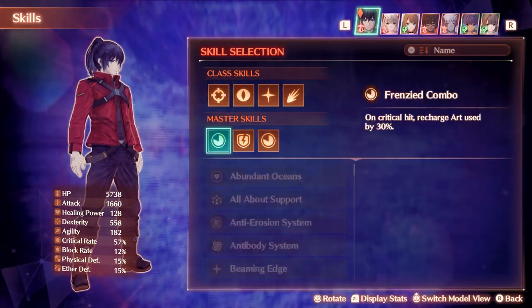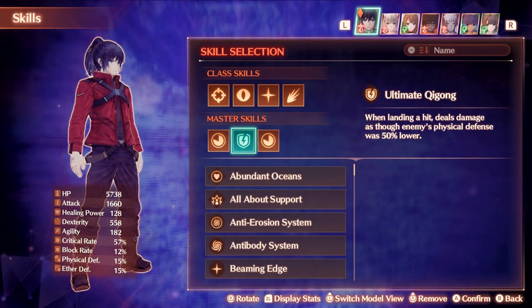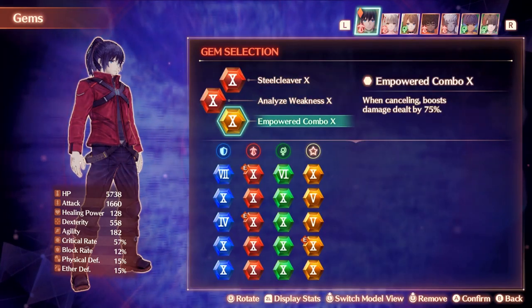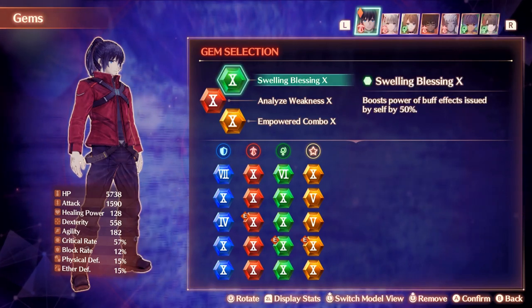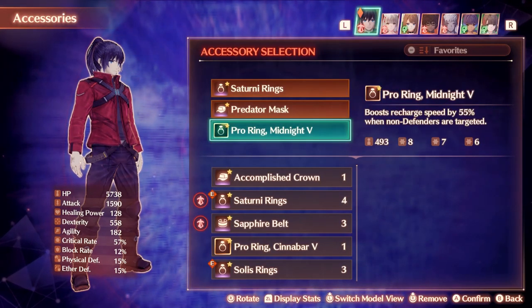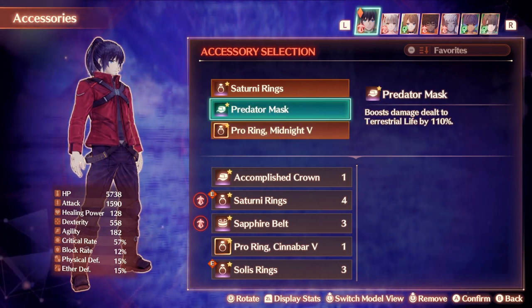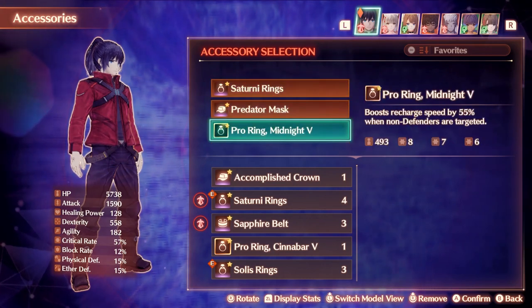For skills, we've got Frenzied Combo and Protector's Pride as usual, and Ultimate Qigong for the highest damage boost in the last slot. For gems, just the standard Analyze Weakness and Power Combo — though Steel Cleaver can be replaced with Swelling Blessing if you're using the Awakening buff. As for accessories, Determine Range for the attack boost, Predator Mask for additional stats, and another recharge accessory with crafted crit rate on top to get you to 100% recharge. If you don't have that accessory, you can replace one slot with the Thermo Headgear to get crit rate up to the maximum.